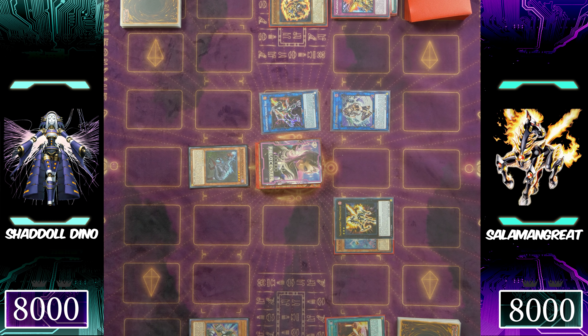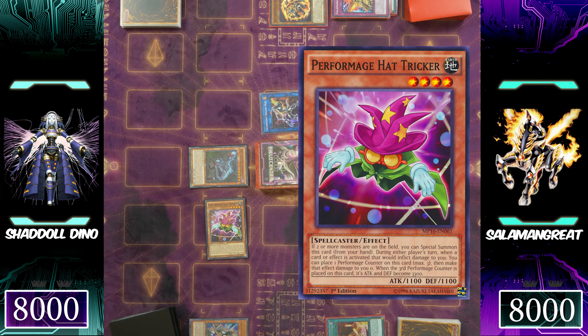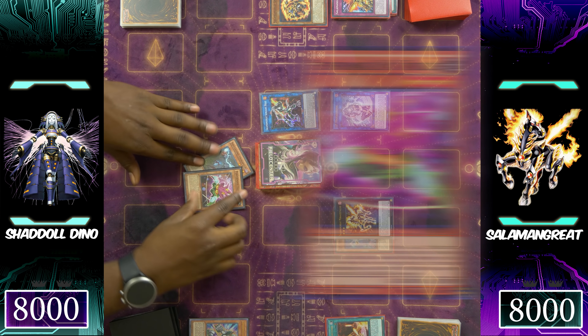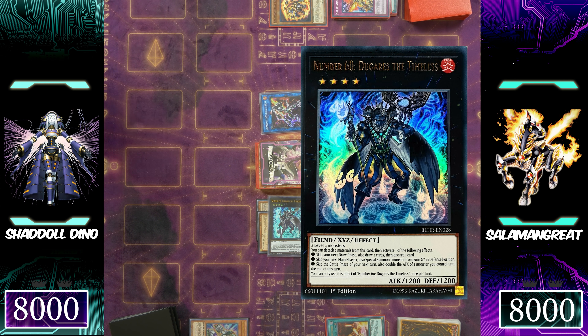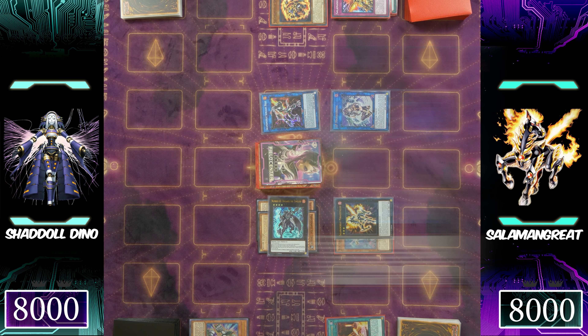Soul-Eating Oviraptor is probably the best dinosaur monster in the deck because it gets you into your most critical pieces. But this isn't just a dinosaur deck — this is Shadow Dino, so you get to see how the dino aspect and the shuttle aspect work together in a pretty decent cohesion. Ultimate Conductor Tyranno is going to be added. It looks like Shuttle Dino's win condition is to get two dinosaur monsters in the graveyard and then deal with whatever link summon monster comes next. Perform-Age Hat Tricker is special summoned since there are more than two monsters on the field, immediately being used for an Xyz summon into Number 60 Dugares.